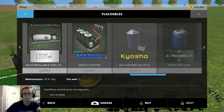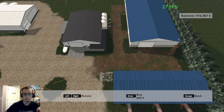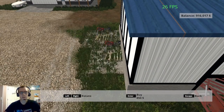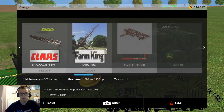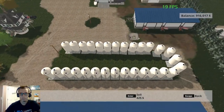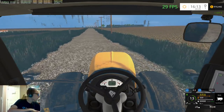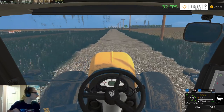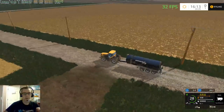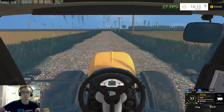We could actually do that right now — we'll buy another slurry point and put it right there by the larger shed. Then we'll go and sell the old one. Now we'll have a different spot to go get slurry, and we shouldn't be in the way of the auger come harvest season.